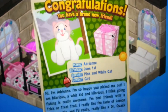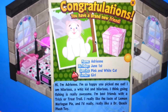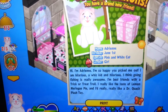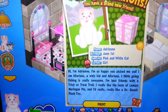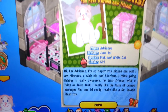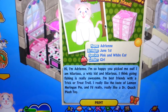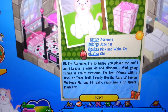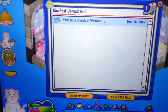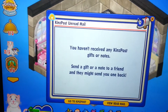Just open up my mailbox. Congratulations, you have a brand new friend named Adrian. Birthday: June 1st. Species: pink and white cat. Gender: girl. Hi, I'm Adrian. I'm so happy you picked me out. I am a whiz kid and hilarious. I think going fishing is really awesome. I'm best friends with the trick or treat tool. I really like the taste of lemon meringue pie and I'd really, really like a Dr. Quack plush toy. Okay, that's nice to know — received that a hundred times, but okay.